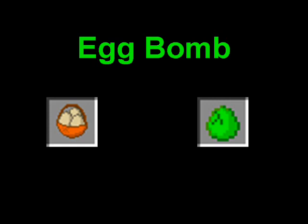Egg bombs were actually a suggestion given by a member of my family. The eggs actually get a function now. If you throw them, they turn green and, after a short time, explode — unless you keep them in a basket. I'm not exactly sure how that works in the inventory.